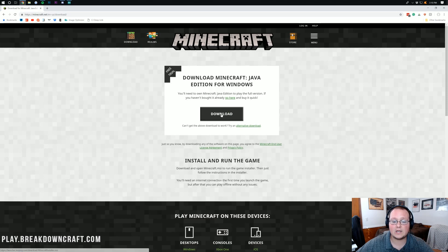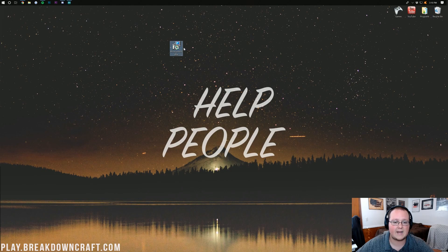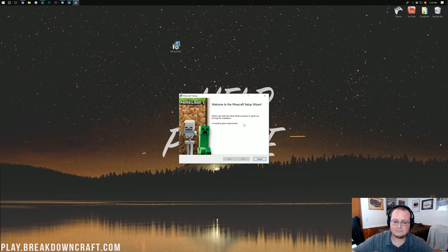If it says that, go ahead and click Download. In the bottom left it will download — you may have to click the Download button twice. Once it finishes downloading, minimize your browser and you'll see the installer on your desktop. Go ahead and double-click on that, and it should say Minecraft is computing space requirements as it sets up your version.